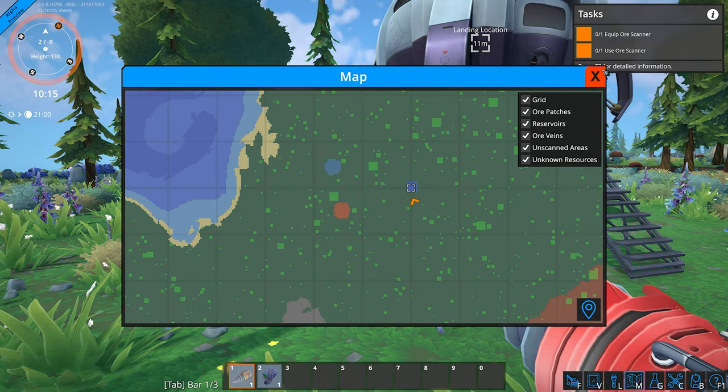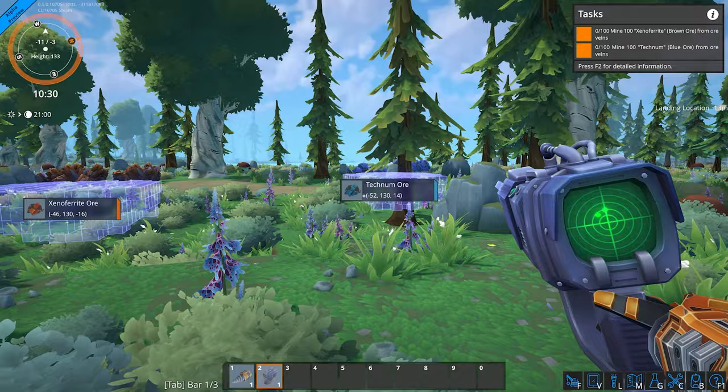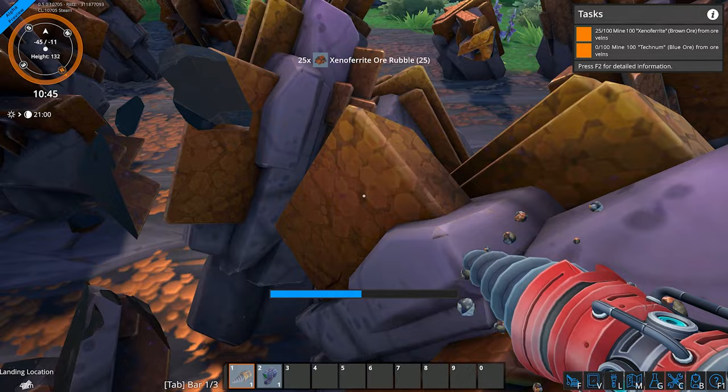If we click the ore scanner, where are the resources? Technomore — then we have xenopherrite, and it has coordinates as well. In the top it says we need to mine said materials. So let us get to mining. The mining is so satisfying, it's amazing. I'm destroying all signs of life.